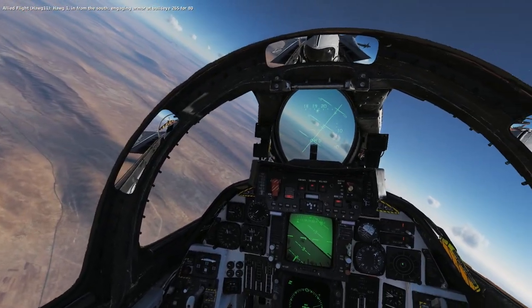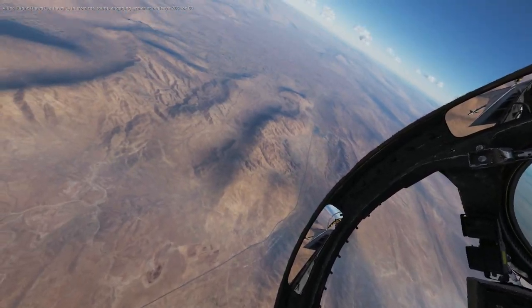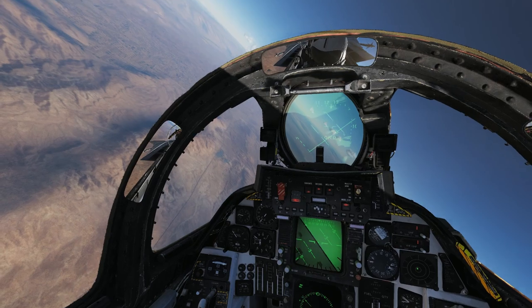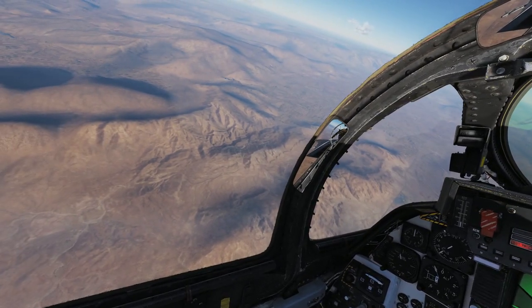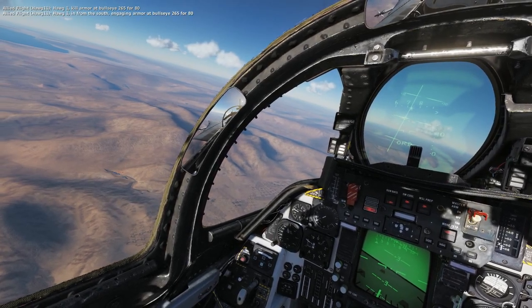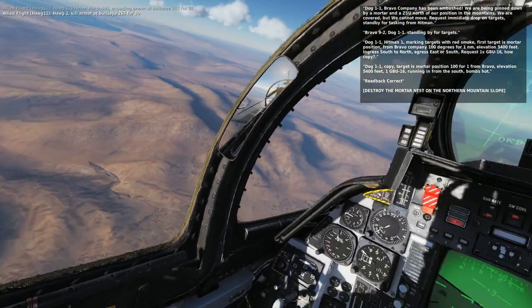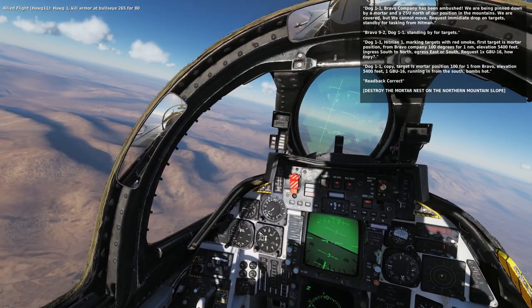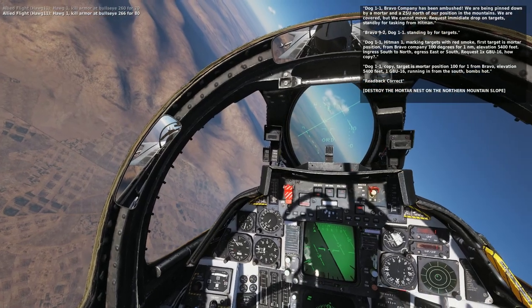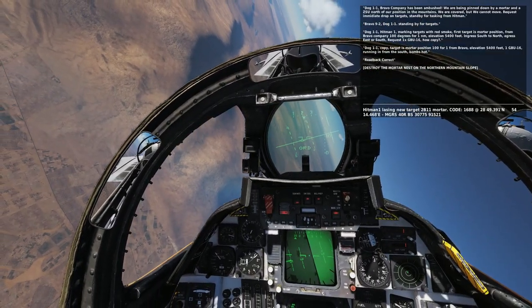Hog 1, in from the south, engaging armor at Bullseye 265 for 480. Don't want to get too far away from the convoy. Dog 1-1, elevation 5,400 feet.